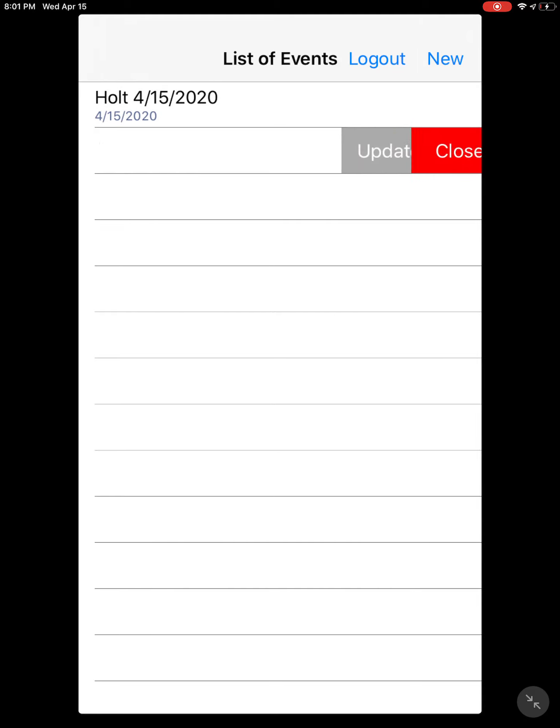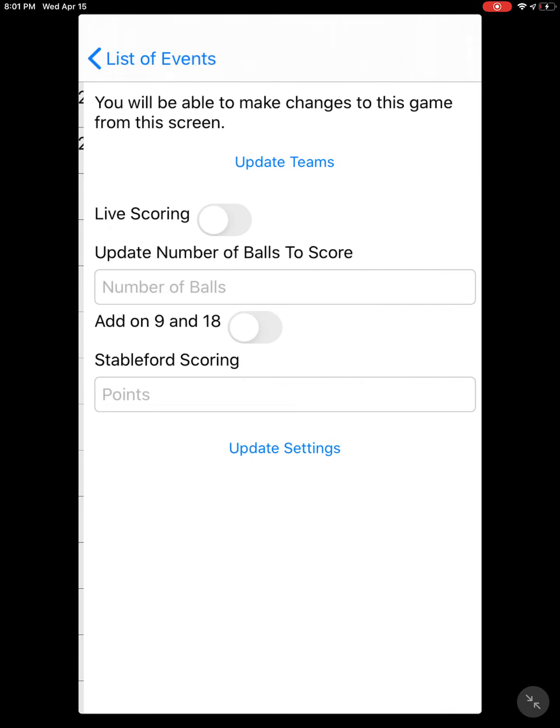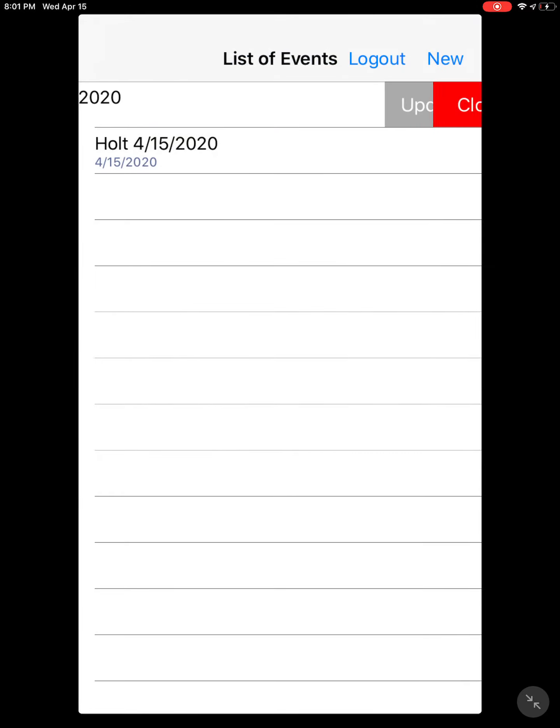If you go back in, notice that you can make changes to the running game. You can close it or update it — we'll hit 'Update' so you can see what's going on. You can turn on and off the live scoring, change how many balls you want to play, and add a ball on hole 9 or 18.